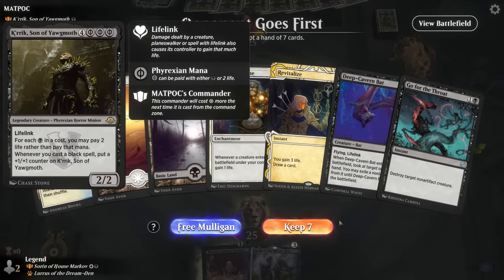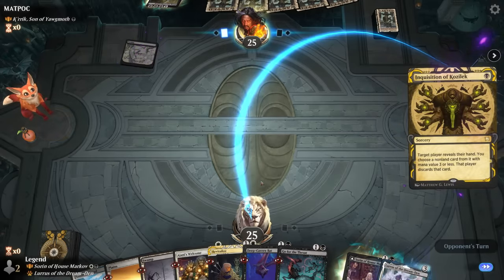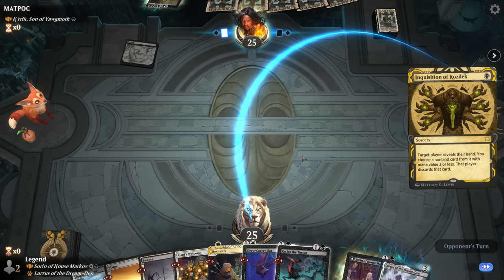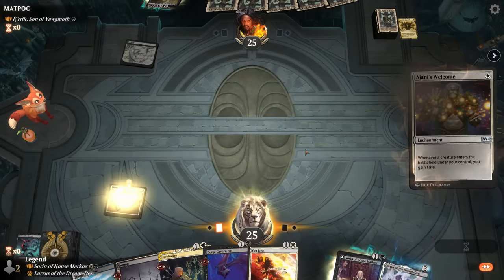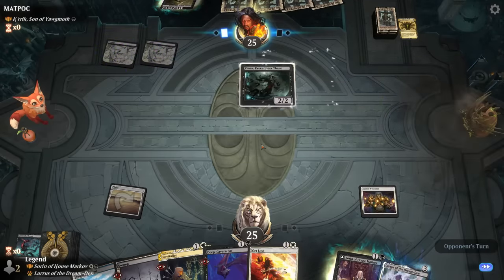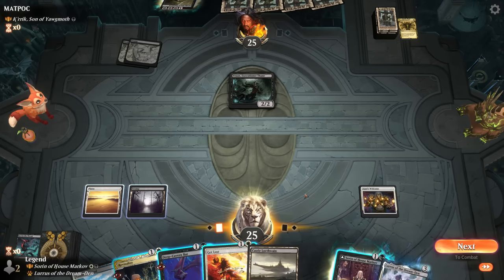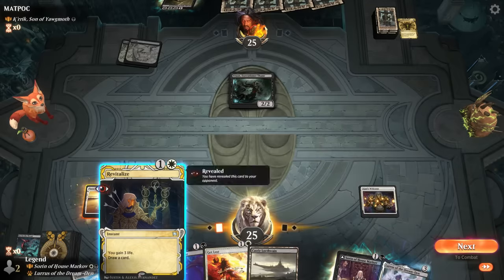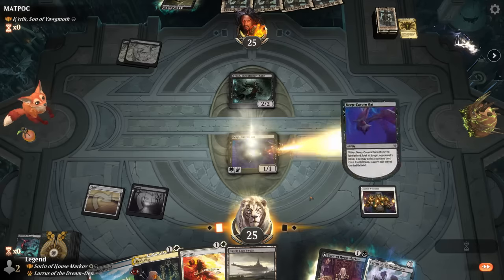Game one: we're on the draw facing Son of Yawgmoth. We've got a reasonable hand. Turn one Ajani's Welcome, turn two we have a few options. The opponent uses Inquisition which could go after the bat. Revitalize is a nice way to transform Sorin quickly. We'll just play Ajani's Welcome and then Sorin on two, maybe Revitalize on three. We could also check their hand first with Deep Cavern Bat, then turn three put Lurrus in hand, then turn four Sorin and immediately transform with Revitalize — that's the safer approach to guarantee a transformed Sorin.